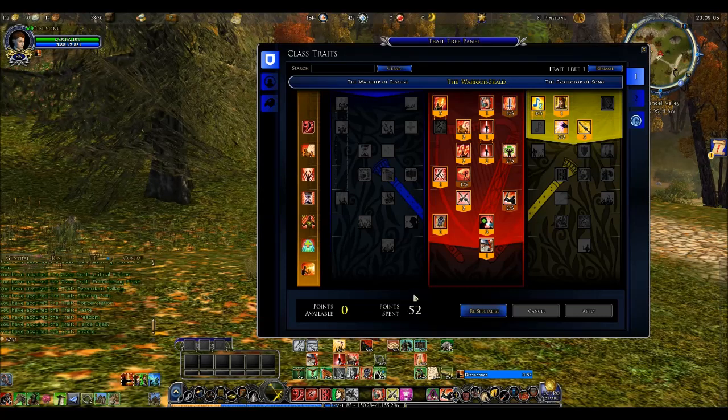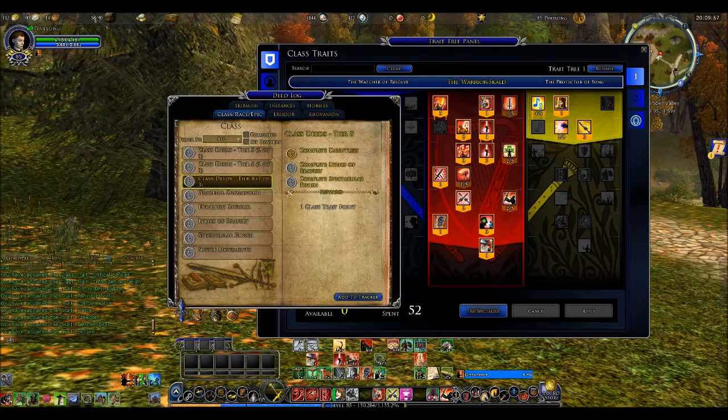I've got 52 points in all. How did I get 52? I got 40 points from leveling — I'm level 85, gaining my first point at level 7 and 2 points every level after that. The other 12 come from various deeds and quests. Essentially you get 1 point for every single legendary quest or deed completed. Things that used to unlock a legendary trait in the past will instead give you 1 point. For the rest, they've created meta-deeds that include 3 other deeds — completing all 3 gives you 1 point.